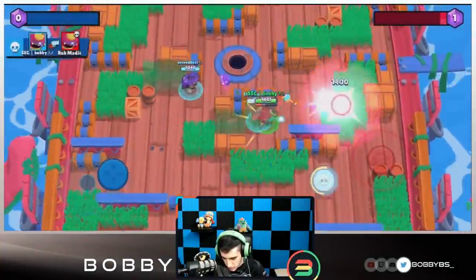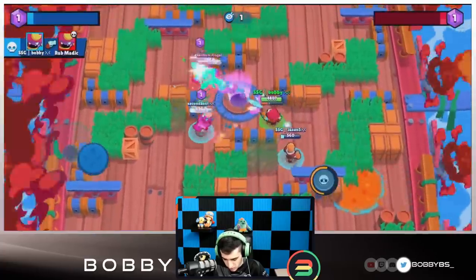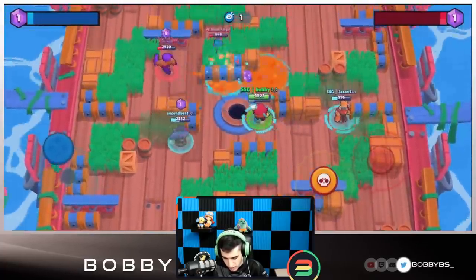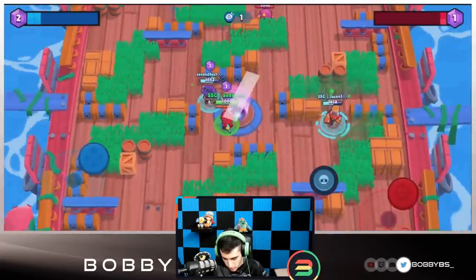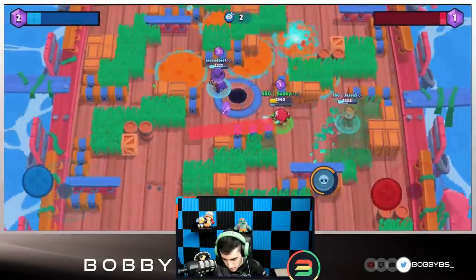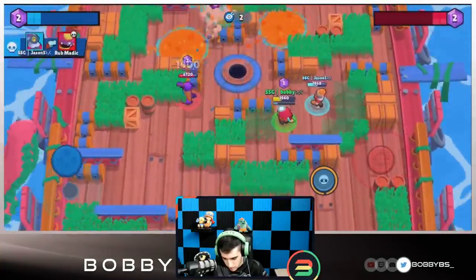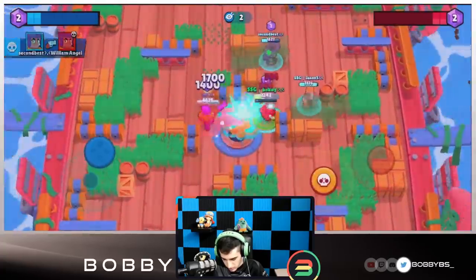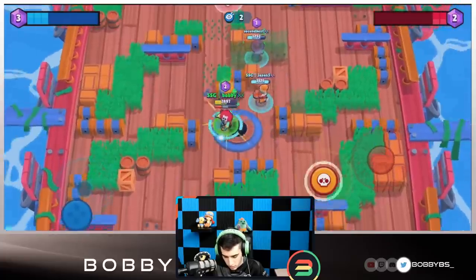So the middle is really really close together — interesting. Just by looking at this map you guys can tell Barley is going to be lethal here. I actually think Penny would be pretty good too. Second's just going to be standing there shooting — I have a pretty good feeling about this game since Gene does kind of counter all of them.